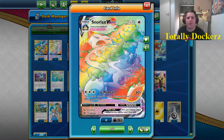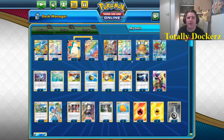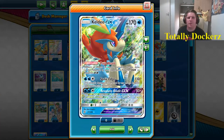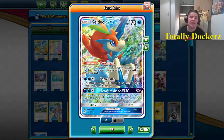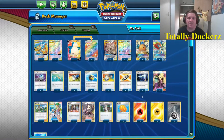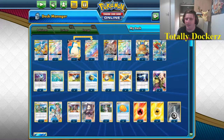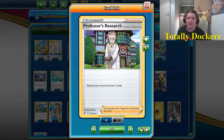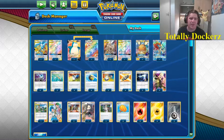Our main heavy hitters are those two. Snorlax VMAX is just a 1-1 liner to run over everything. For any more difficult GX Pokemon we're throwing Keldeo at them. Dedenne is there for consistency — turn one, use a Quick Ball and it turns into six extra cards. For draw supporters we're going with three Cynthia, three Professor's Research, and three Marnie.